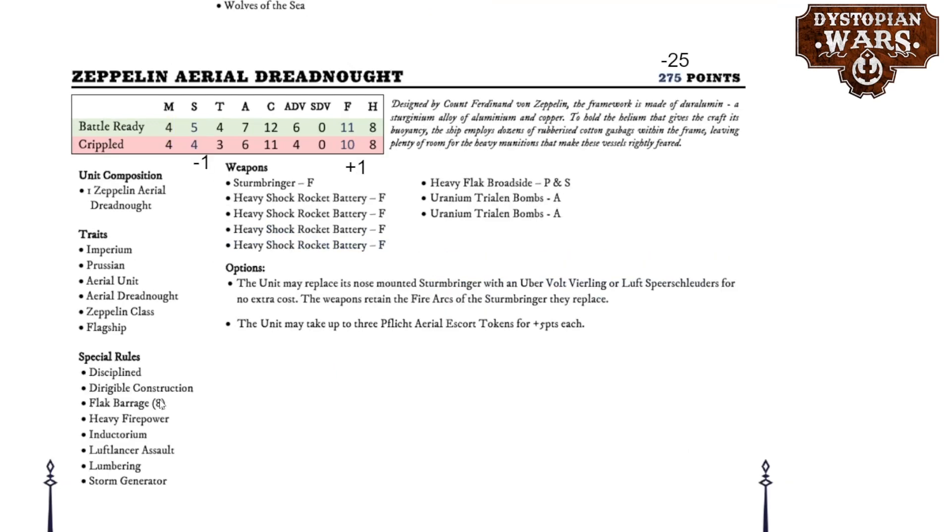The Zeppelin Aerial Dreadnought has gotten a similarly impressive minus 25 points cost reduction, with the same speed reduction seen on the Stark Imperium and the same modest bump in fray. So it still pretty much does what you expect at a cheaper points cost, at a bit of a speed expense. I actually prefer it this way — if you wanted to get into close range that was usually done through the Iron Skies Prussian Battlefleet, and that's now more readily accessible. I consider the Zeppelin Aerial Dreadnought to be buffed in two different ways.